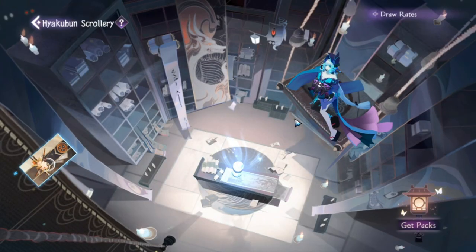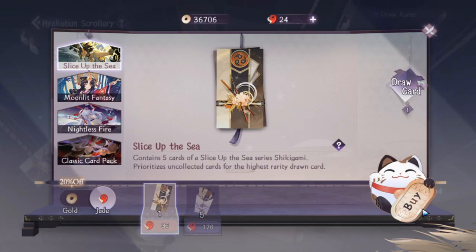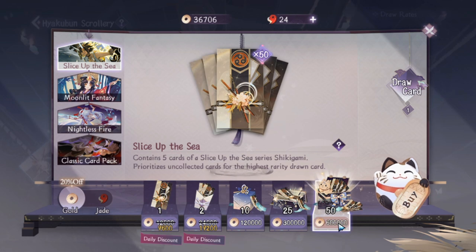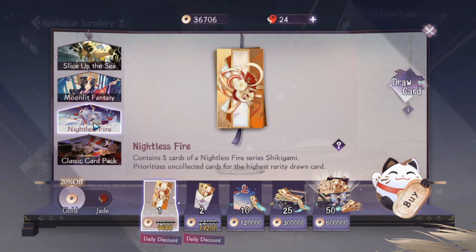Let's move on to the Hyukubun Scrollery, which is where you get your packs — the main recruitment part of the game. You purchase packs to get better cards. This is a free-to-play game where you can get packs using gold coins, which is great for those who don't want to spend real money. Save your gold and make sure you buy the correct series of packs depending on which heroes or characters you already have.